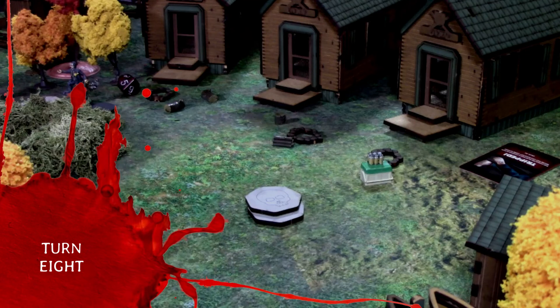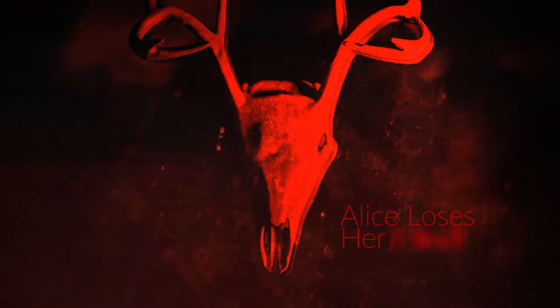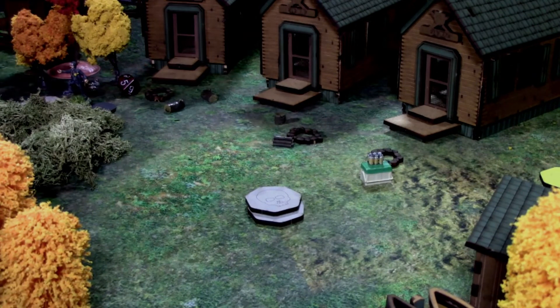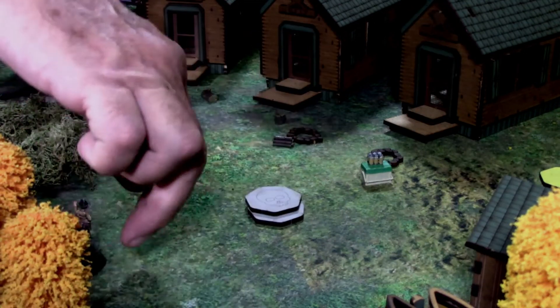When we check for problems, we're going to lose Alice — she's right at her Fright limit. Alice is gone. But we do get the choice of a supporting character that shows up in the middle of the table on Turn 8. I'm going to use Ranger Sandy as our supporting character — because it just makes so much sense. Ranger Sandy shows up, probably came out of the cabin or something.